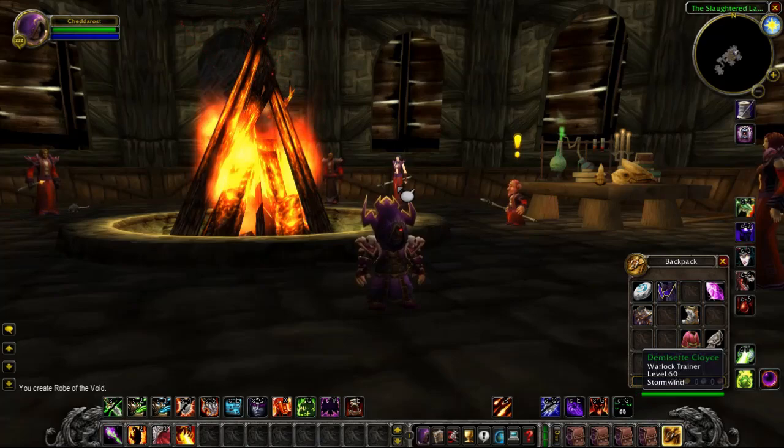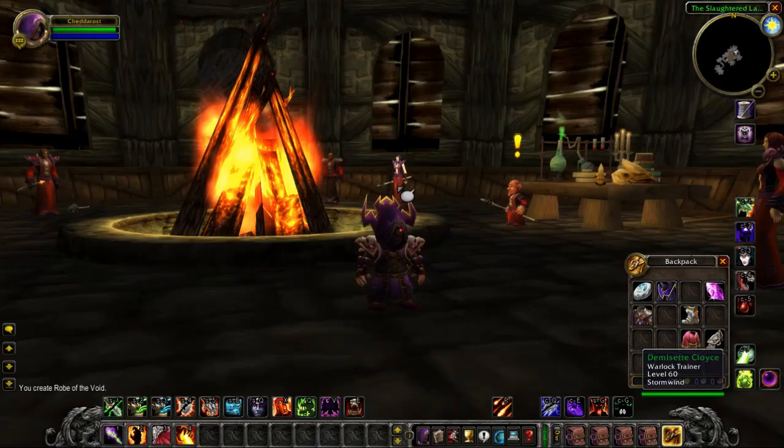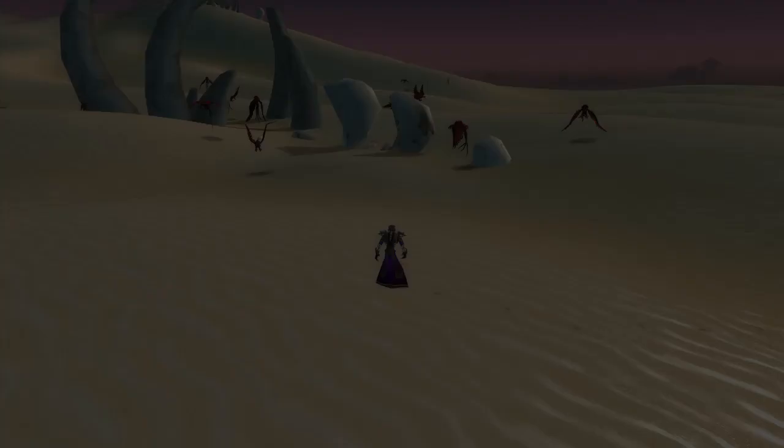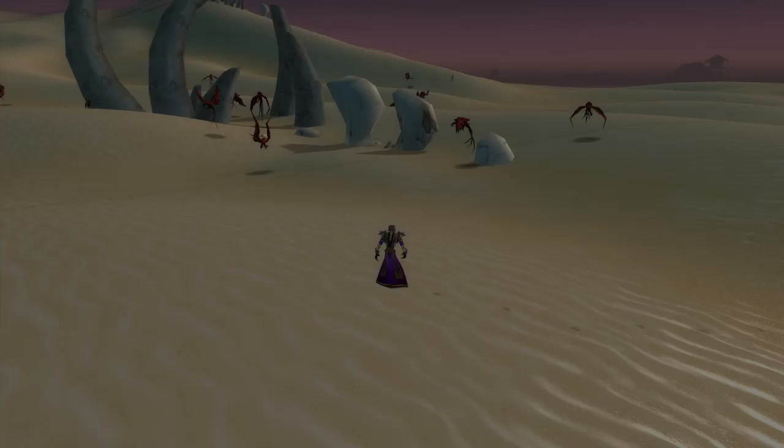I've got another treat for the warlocks with the whole Shadowweave set, which includes boots, gloves, pants, robe, shoulders, and mask. I'm going to call it the set even though it doesn't provide any set bonuses, but the items all share the same name. The levels range from 37 to 44, and common for all of them is the increased shadow spell damage they provide.